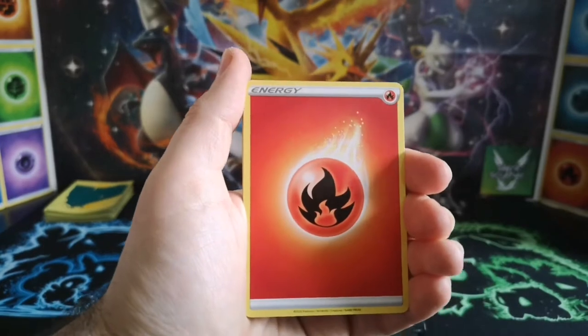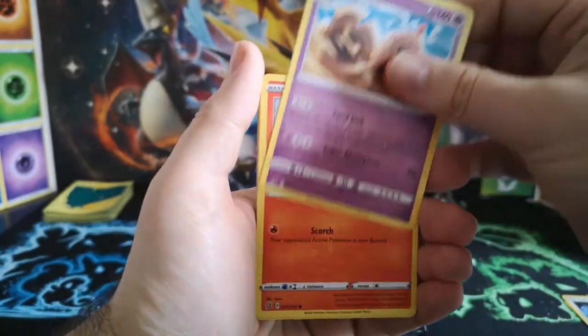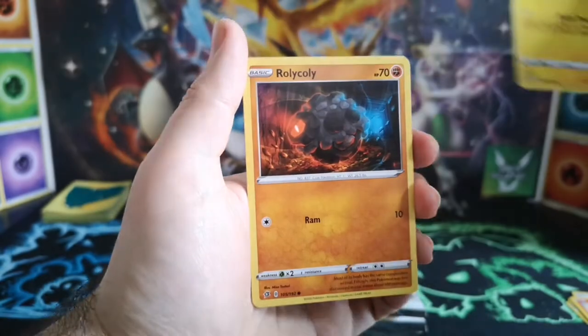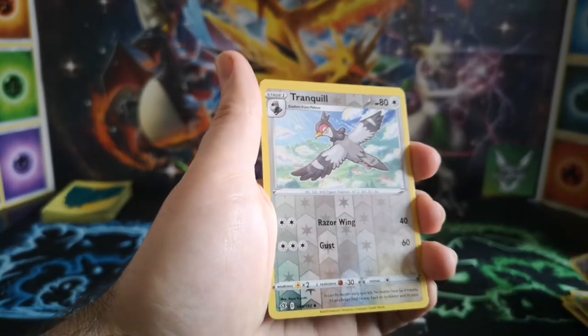Let's see — fire energy, Durand, Palisand, Litwick, Shinx, Rolycoly, Applin, a Tranquil.